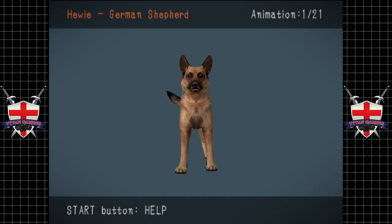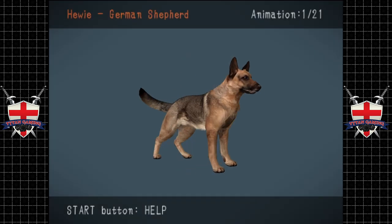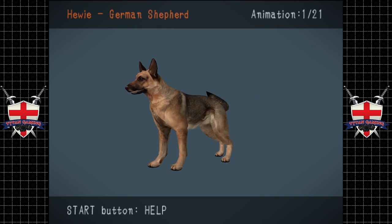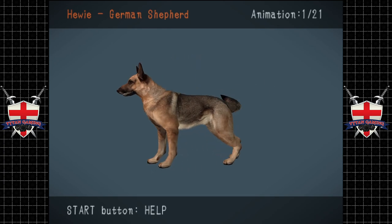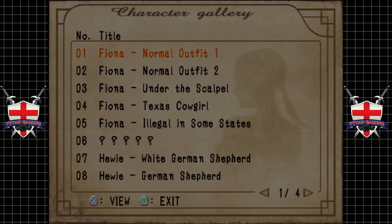Absolutely incredible. We've got a different skin — the traditional color German Shepherd. Apparently if you have him in this costume, he does more damage and he's more aggressive, but he's harder to control.